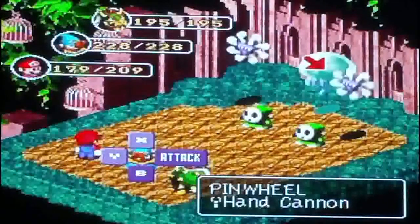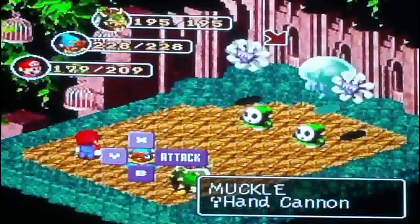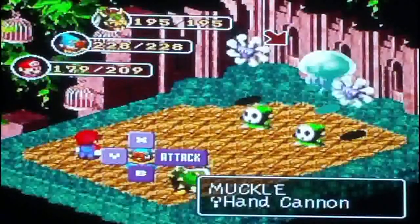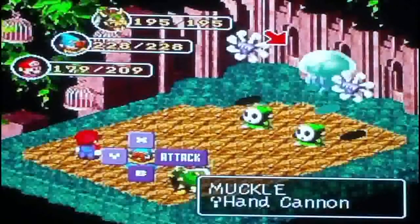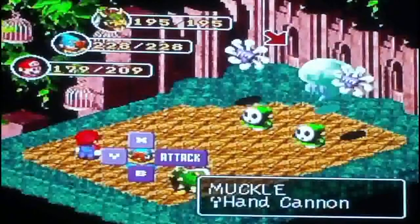The next enemy is a Muckle — and yes, I do have the Muckle entry now. Muckles have 320 HP. They have the spell Crystal. Weak against Fire, strong against Ice, Fear, Poison, Sleep, and Mew. Attack is 90, Defense is 44, Magic Attack is 90, and Magic Defense is 44.